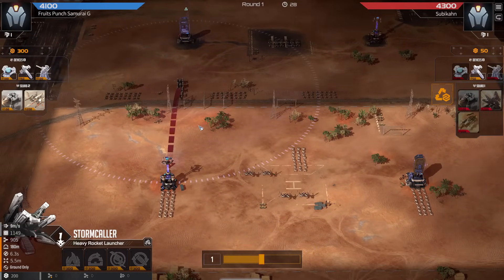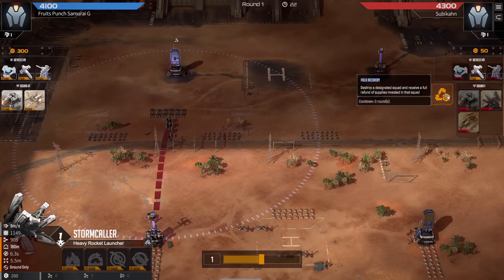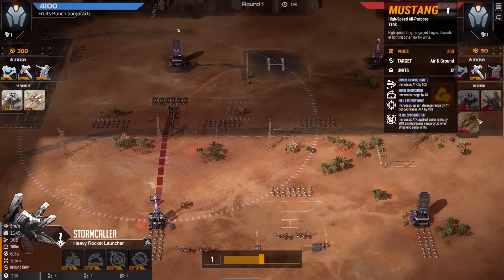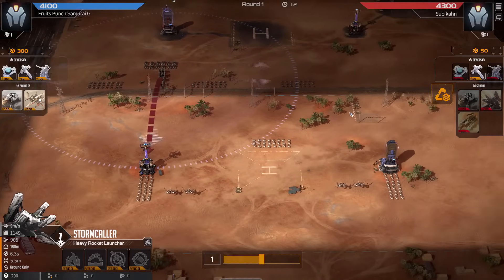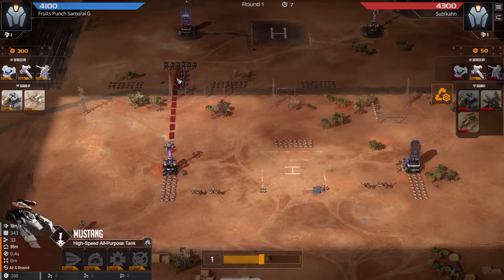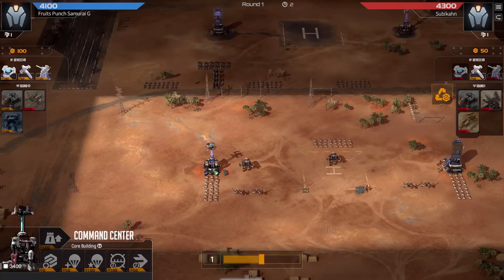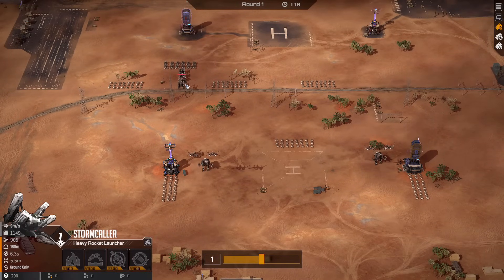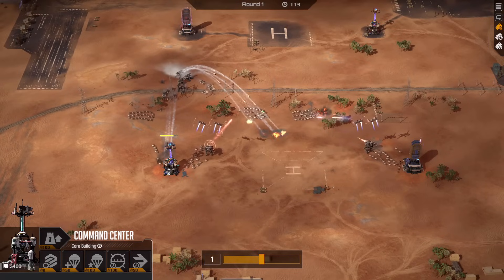These storm callers might work out actually. Red did opt to sell one pack of the storm callers and is already going for some mustangs. As speed specialist, red is the aggressor here trying to push in towards the towers as quickly as possible. These storm callers will shoot the tower — by the looks of it will not go down instantly, just one, not going to be enough to take down the tower right away.